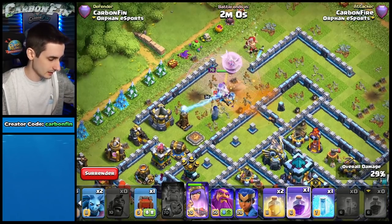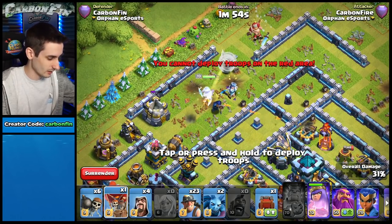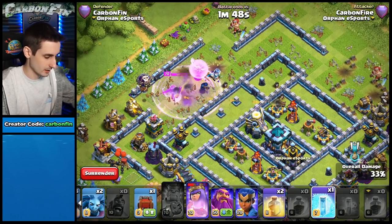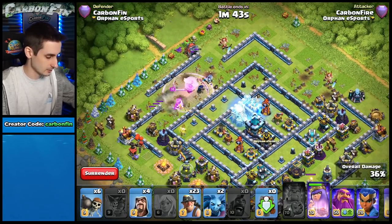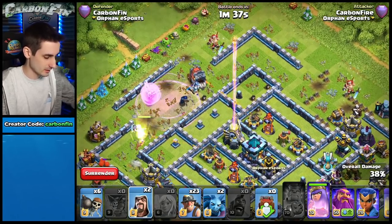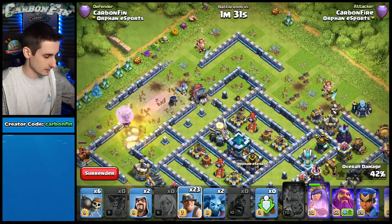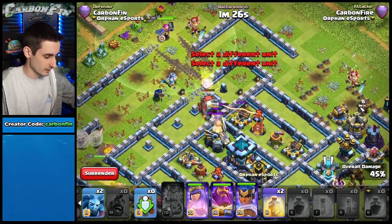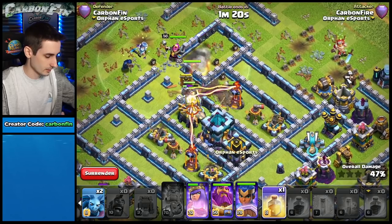Drop a poison. I switch to a wall wrecker this time. Queen is moving her way around. I drop a balloon — worried I might activate the eagle. Dropping a rage would activate it, so instead I freeze the eagle artillery to keep it from locking onto my healers. It switches targets and locks onto the queen instead. Wall wrecker going in — I want it to get a little further into the base before dropping the miners, warden, and royal champion.